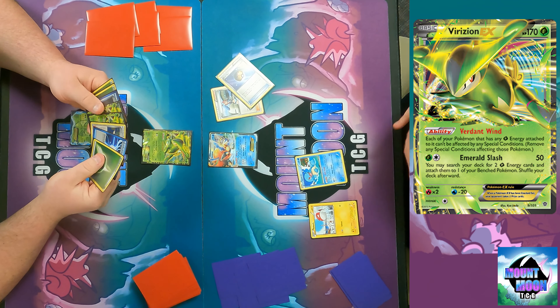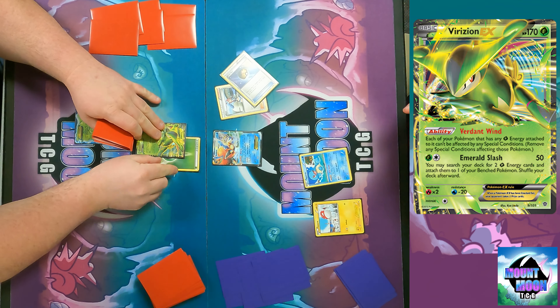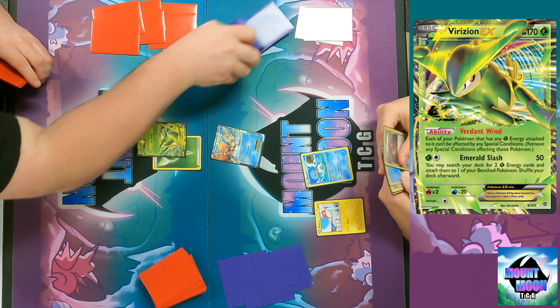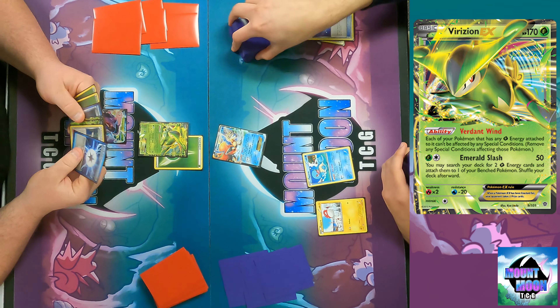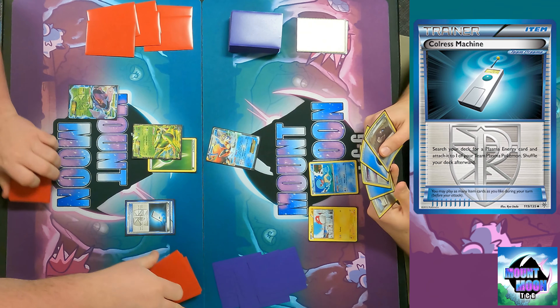I didn't have any energy I wanted to attach, so I just passed. That's not ideal. To clarify — the water energy is fine if I have Deluge out, so I can just attach as many as I want. That's fair.